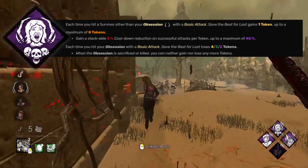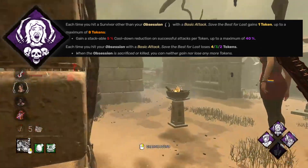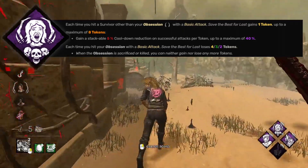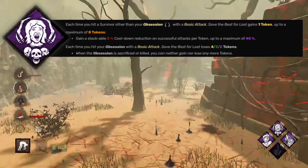And finally, a good perk to round off a build like this is Save the Best for Last, as it will allow you to have a shorter cooldown after a successful attack, allowing you to use his ability quicker than usual, possibly catching the survivor off guard as you close the distance. Also, if you are struggling to hit your power due to the tiny hitbox, it can allow you to better play the M1 style of killer with a shorter cooldown. Just be sure to hit your power when it comes to chasing the obsession.